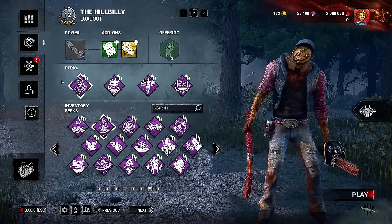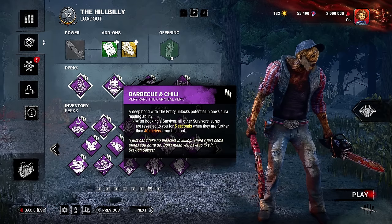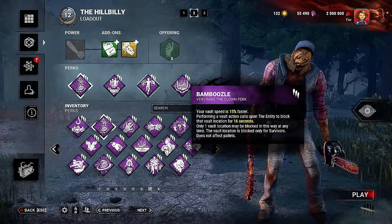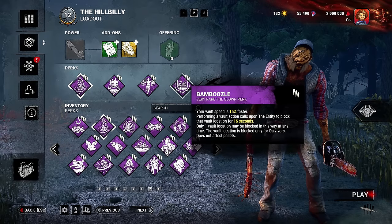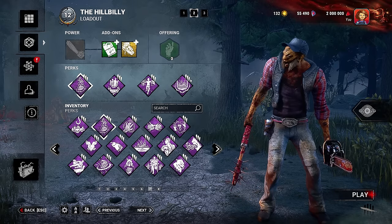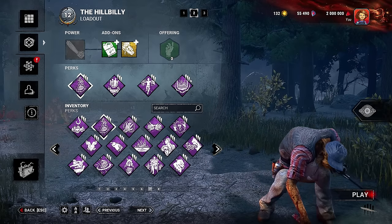As far as the build, if you want to take it into your games, I'm wearing Skirtruck, Pain Resonance, Barbecue and Chili, Lethal Pursuer, and Bamboozle. Overall, it's a pretty chill and kill kind of build. Bring whatever add-ons you want to play with and make sure to let me know what you think about the new Billy changes down in the comment section below.